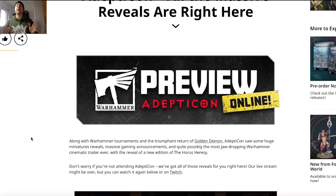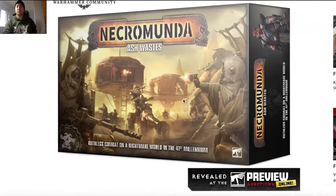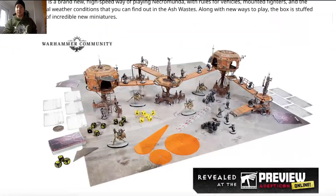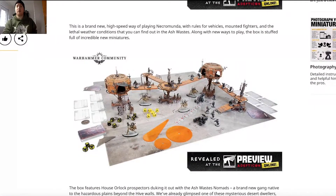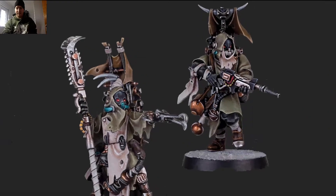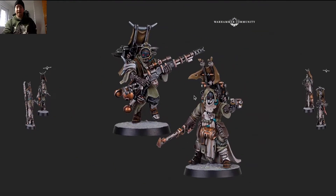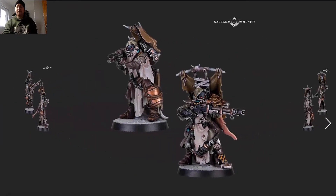We're gonna check everything out. Necromunda: Ash Wastes — nice box art, looking pretty dope. You get a really nice terrain board; the terrain is really nice. The minis really capture that open wasteland vibe — kind of Fallout-inspired. The models are incredible; I've seen loads of people already saying they'd be great for chaos cultists, penal Legion, or just Necromunda as they're made for.